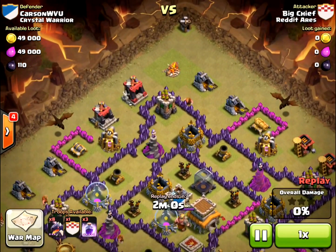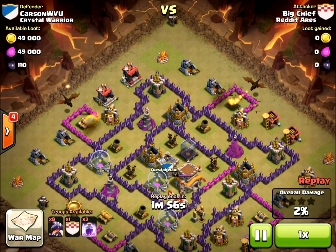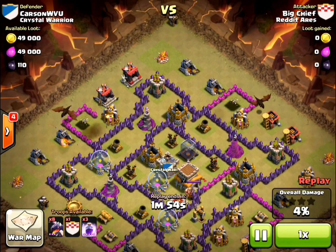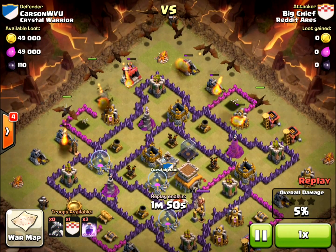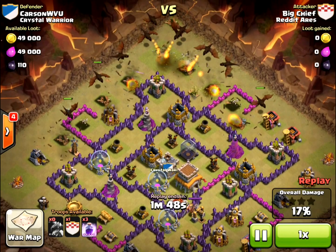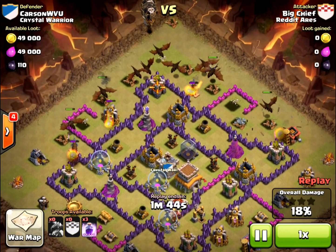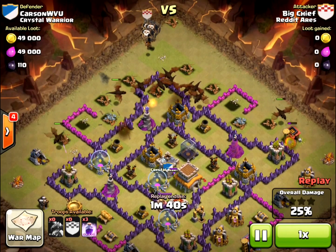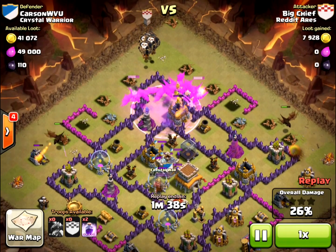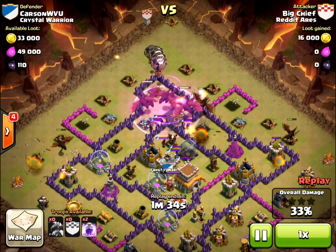He's going to start up here towards the top with dragons on the left and right clearing those outbuildings. He then immediately drops the rest of his dragons straight up the line in like a V shape. Watch those dragons — they all come straight down to the middle. You're going to see the rage spell come out in a minute, and the rage is basically going to be dropped right there connecting the dragons to that air defense.